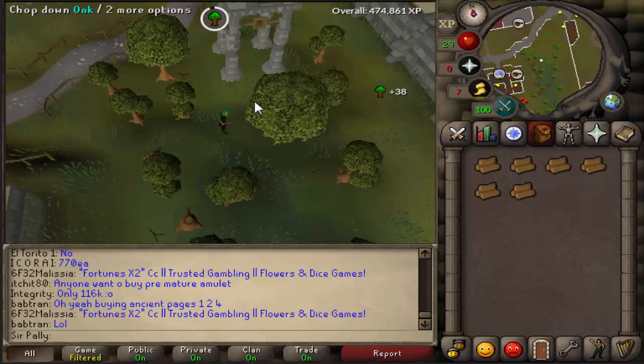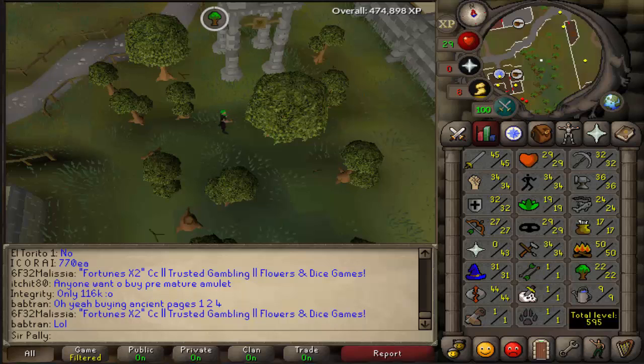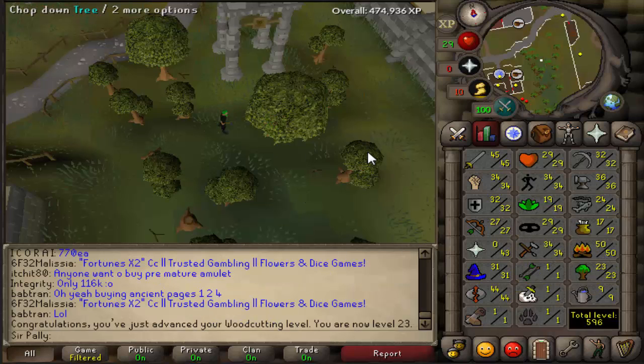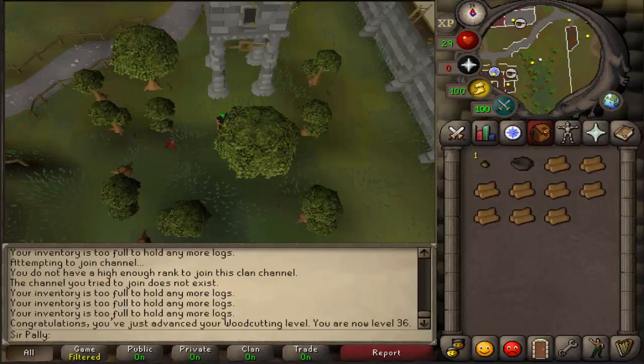In order to do the next couple quests I have to get 36 firemaking — actually 36 woodcutting. Sorry, it's like 1am and I'm extremely tired, trying to grind this out. I gotta get 36 woodcutting to move on to the next batch of quests. Okay, there's our 36 woodcutting — now on to some more quests.